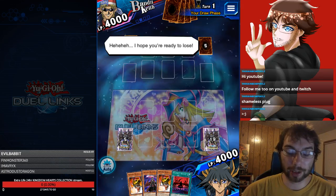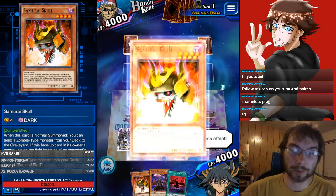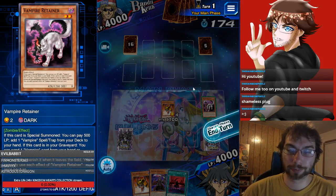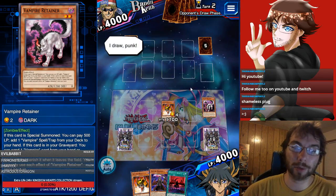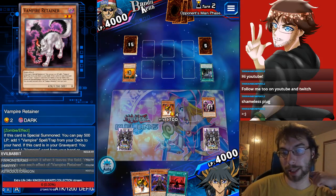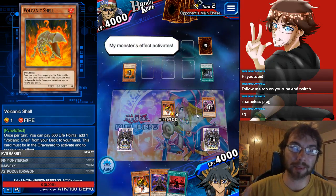It's a pretty good hand, actually. We're going to summon our Samurai Skull — we have another one, so we're just going to mill out Retainer here, and then end our turn. Hopefully we don't get OTK'd. The opponent activates Fusion Recycling Plant... what is he playing? Volcanic Shell — hmm, I feel something spicy brewing. He's paying 500 life points and grabbing another one. He can only use this once per turn.